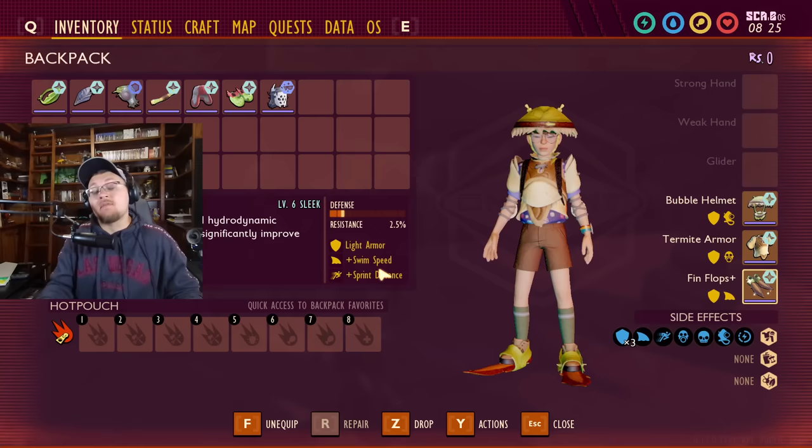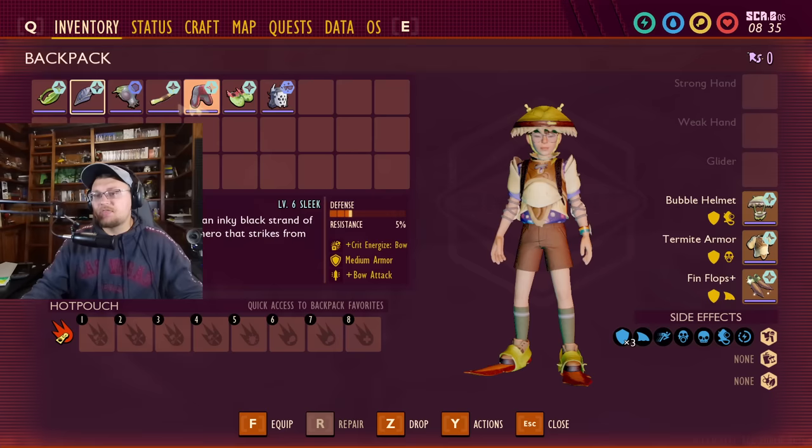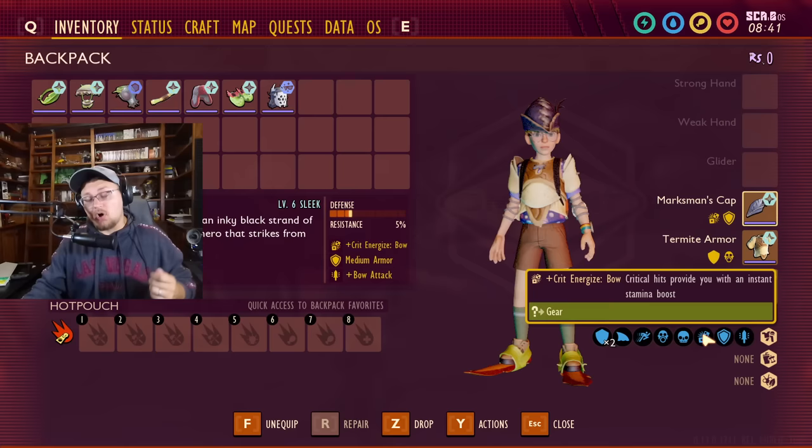The eye patch gives you threat generation, decreasing the amount of threat you produce. The marksman cap increases crit energized for the bow — critical hits provide you with an instant stamina boost every time you hit a critical hit with your bow. So shoot them in the eyes and you'll get critical hits all the time.